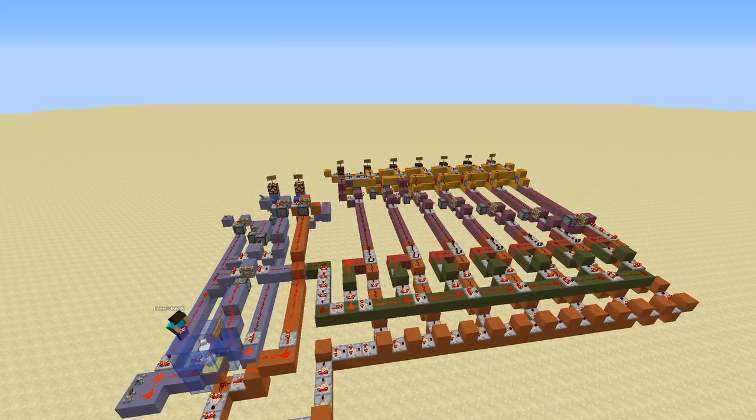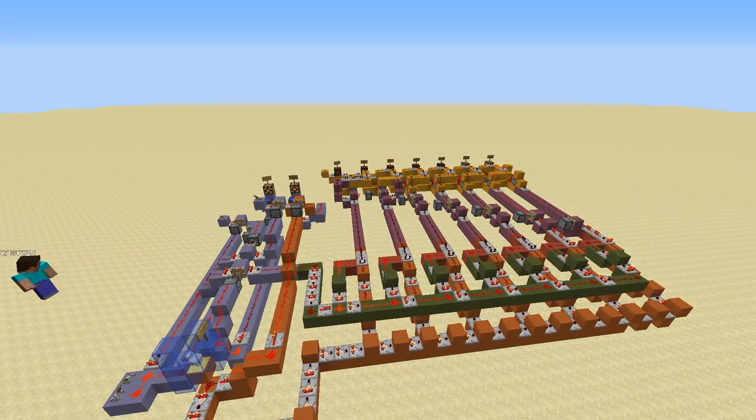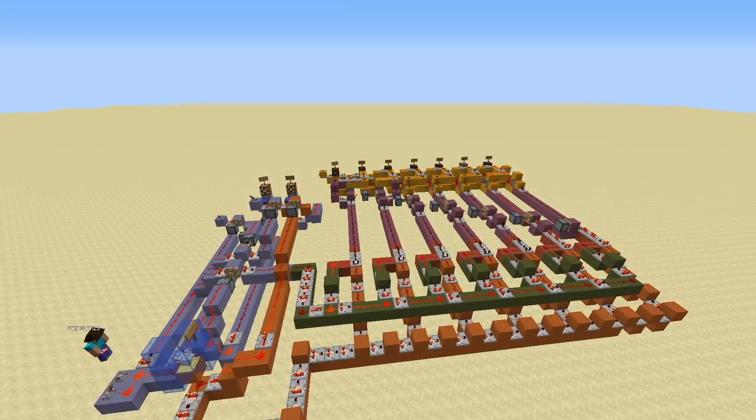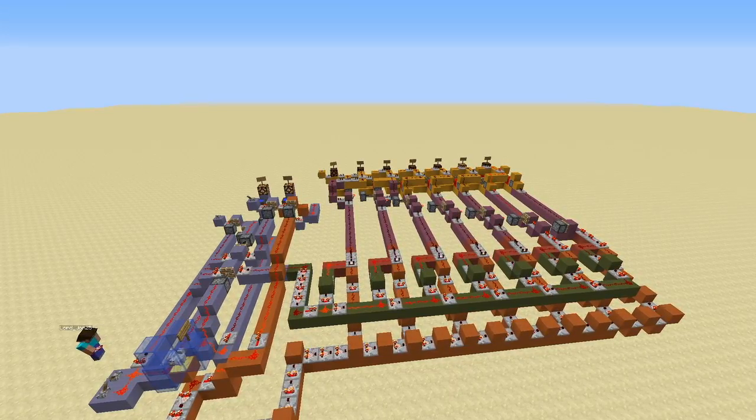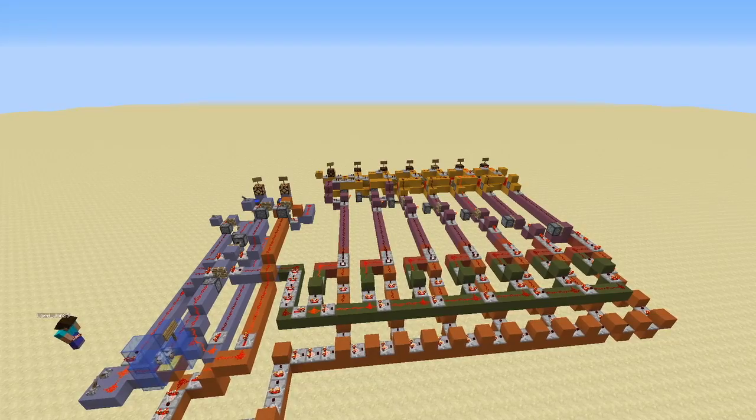Then there are comparators — they will compare two signals and give the output. Because we want only one signal to be on at once, we built a redstone circuit on purple clay which turns off any signal weaker than the current on signal.